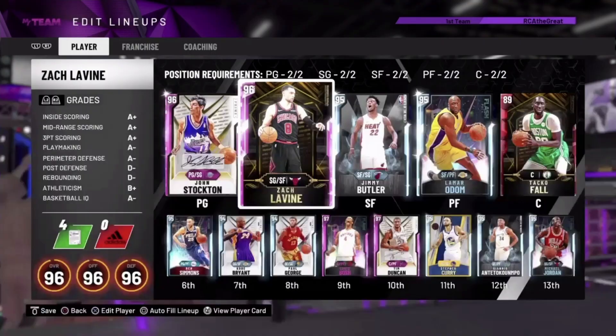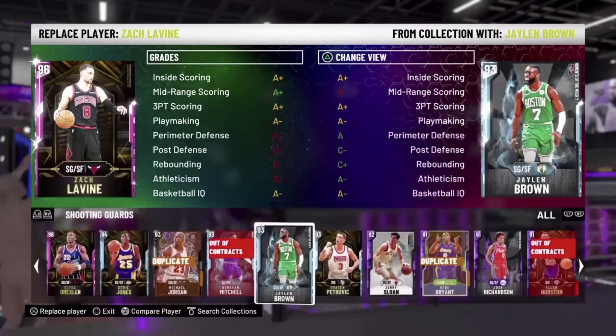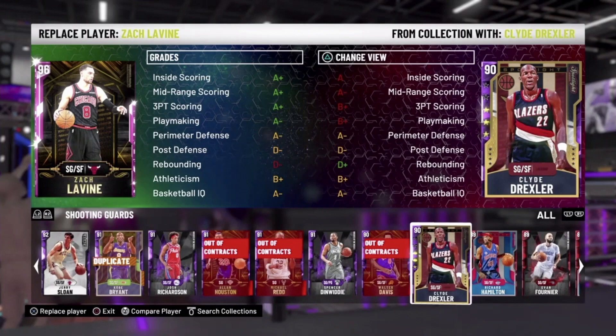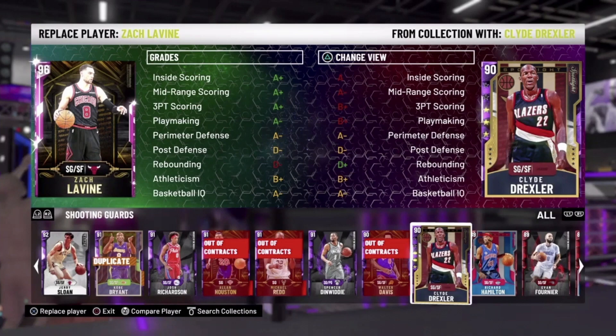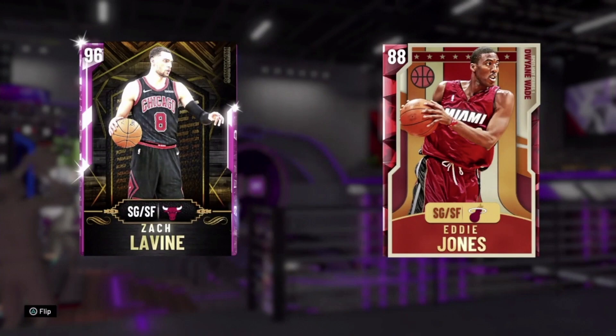Definitely have some centers and power forwards that can hit jump shots from deep, and you want somebody lethal from shooting with good dribble moves. I use Zach LaVine, but Jaylen Brown is not bad and goes for pretty cheap in the auction house. You also have cards like Spotlight Clyde Drexler, who was a free card. In Play Now, the more realistic the game is, the easier these plays are going to work.